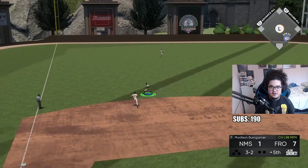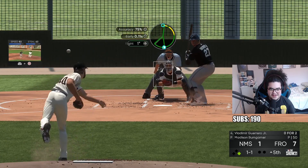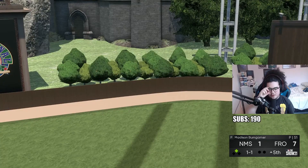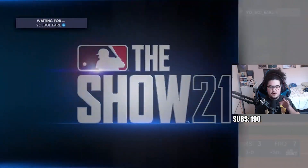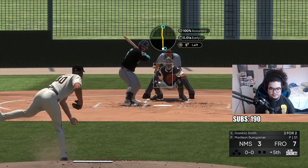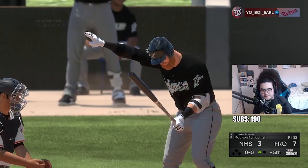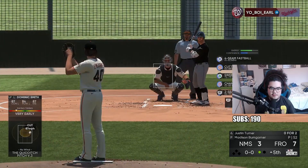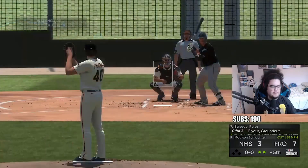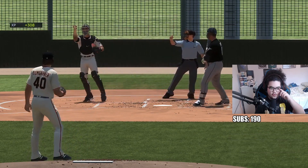Good comeback grounder - he's probably gonna be safe though. Come on, give me that check swing. The sweeping curve wasn't good - I kind of released it too fast, it went middle instead of inside. We want to get through five or six innings with Bum. Cutter outside corner - let's go, good K! Try the sweeping curve again - swinging and we're through five.